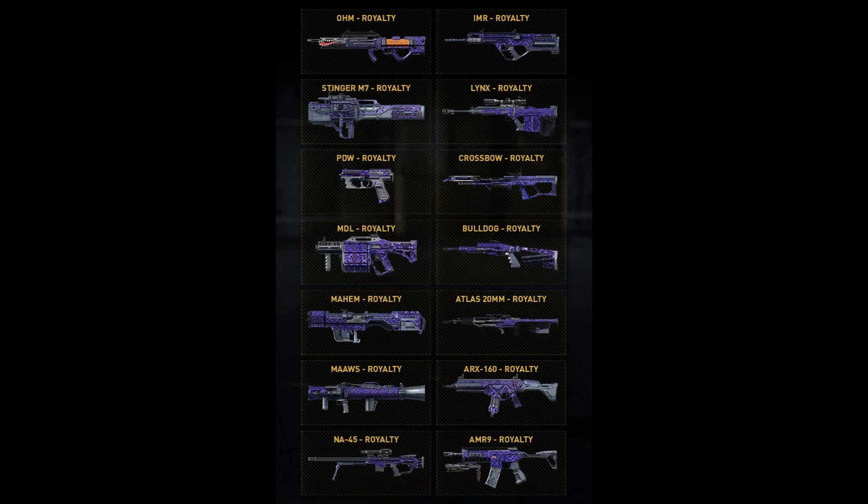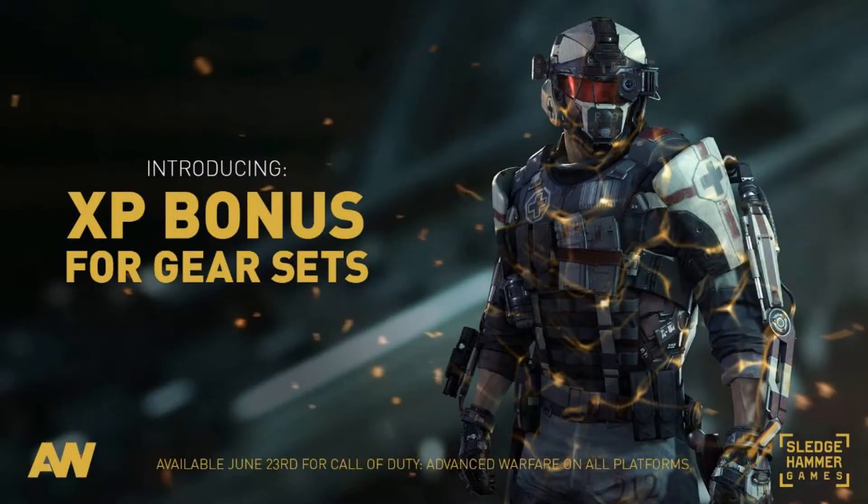I have no idea what their stats are going to be, but obviously the rocket launchers and crossbows won't change - it's just that they're purple. For the Ohm and the other actual firearms that shoot bullets, who knows what their stats are going to be. They're probably going to be even better than Elites, but they're going to be evenly balanced, so hopefully none of them will be overpowered.